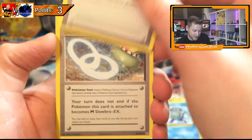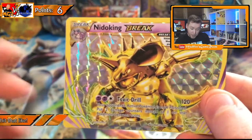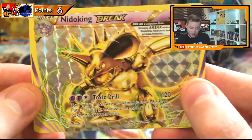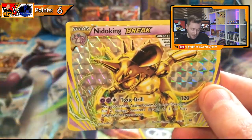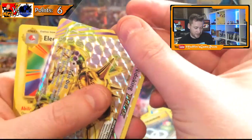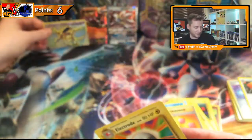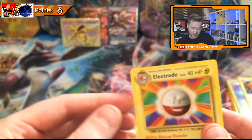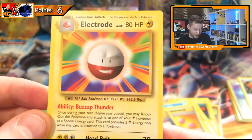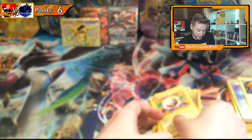Poliwhirl, Revive, Slowbro Spirit Link — oh, Nidoking! My favourite Pokémon, oh my god! I'm not sure if BREAK cards count for points — I'll have to ask. But oh my Nidoking, what a beast! In many many varieties of Pokémon I've played, Nidoking has always been my favourite. Not very competitive in any way, but I just love it. When I was a child I actually went to a Pokémon competition and used Nidoking with Horn Drill, just kept spamming it. Terrible strategy, but I managed to get quite high in the tournament! And our last card is an Electrode.